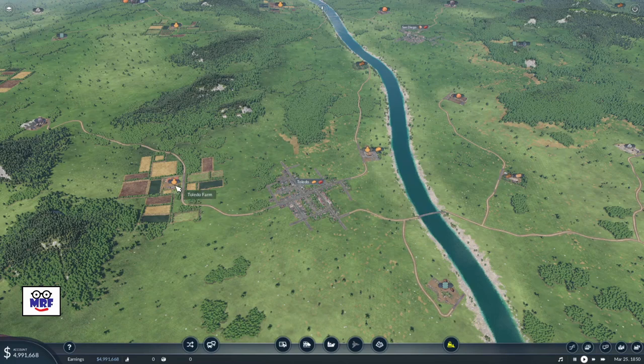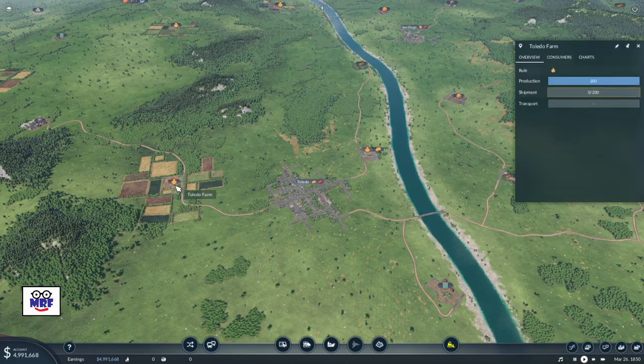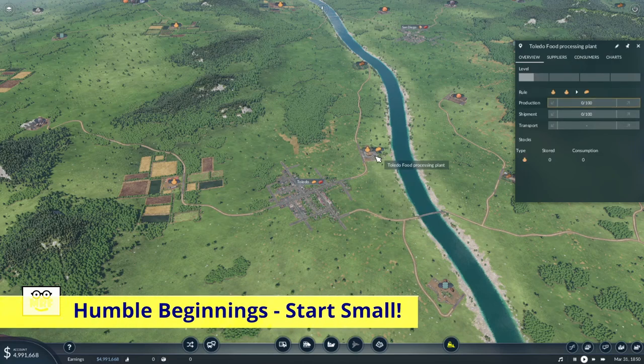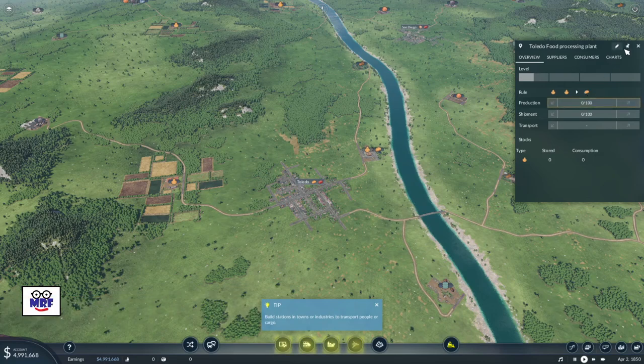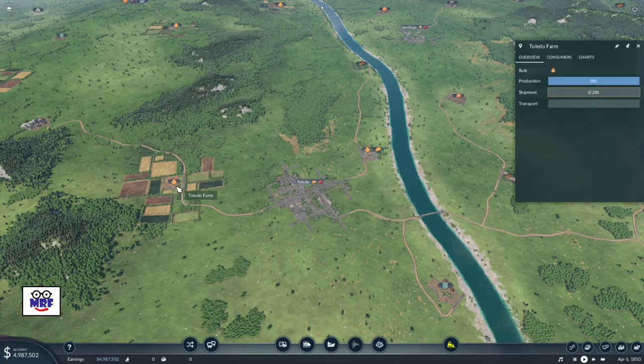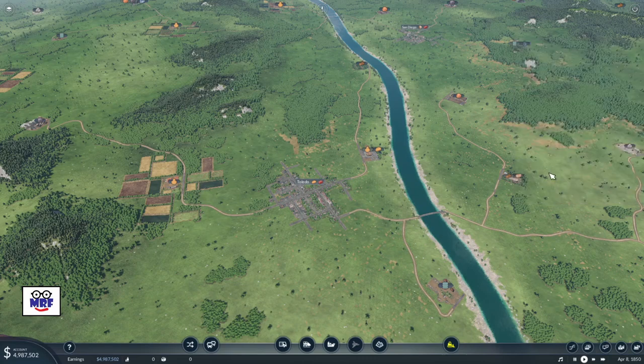So this is likely a great place to start. We have a short, compact, complete cargo line. We have the Toledo Wheat Farm on the left, the Toledo Processing Plant on the right, and the Town of Toledo in the middle. The processing plant needs the wheat, and the Town of Toledo needs the food from the processing plant. So this would be a fantastic place to start — it's a nice, tight, compact, complete cargo chain.